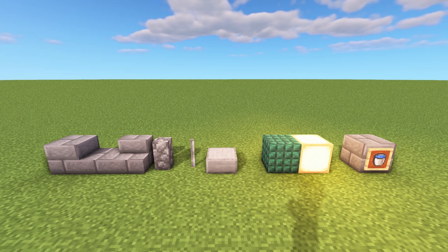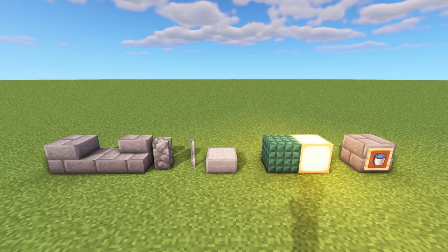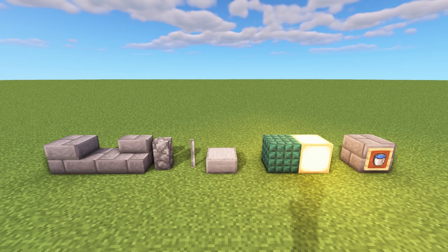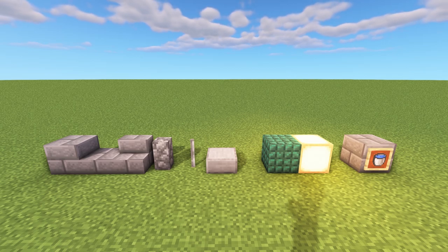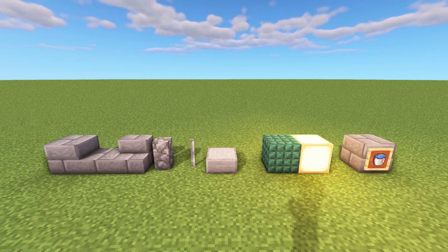I'm using dark prismarine for the base of the water fountain, but you don't have to - you could use glazed terracotta, normal prismarine, or even cobblestone. I'm also using sea lanterns to brighten it up, but these are optional and you can use glowstone instead. And of course we'll need some water buckets to fill the fountain.